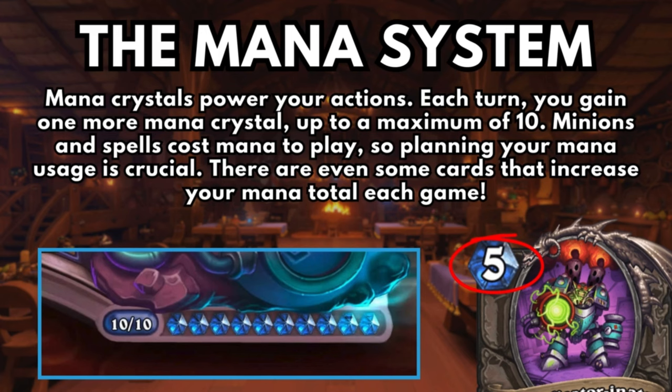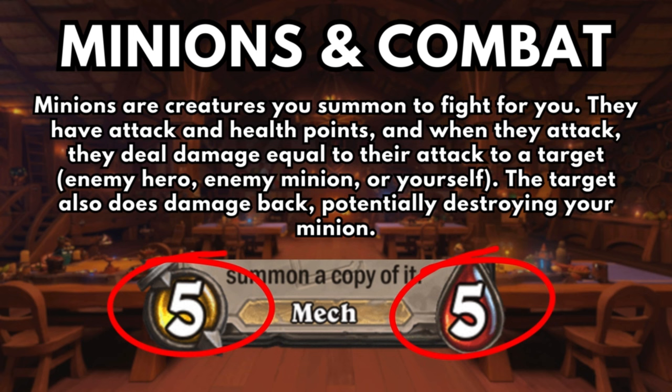There are even some cards that increase your mana total each game. Minions are creatures you summon to fight for you. They have attack and health points, and when they attack, they deal damage equal to their attack to a target — which could be the enemy hero, an enemy minion, or yourself. The target also does damage back, potentially destroying your minion. On the card, the attack is on the left and the health is on the right.